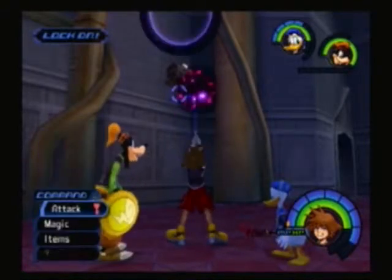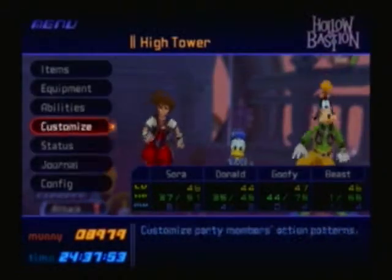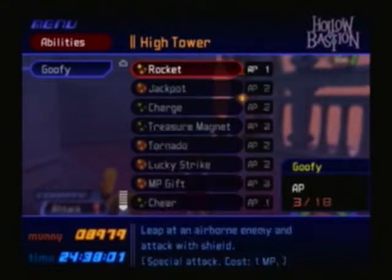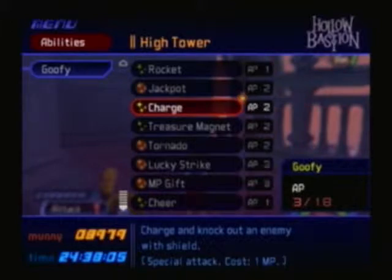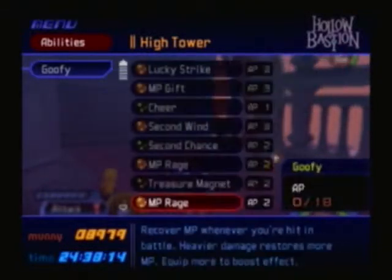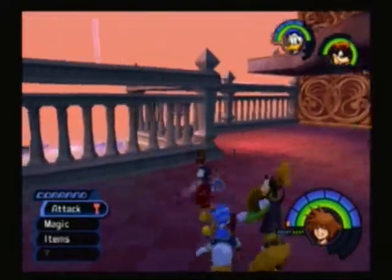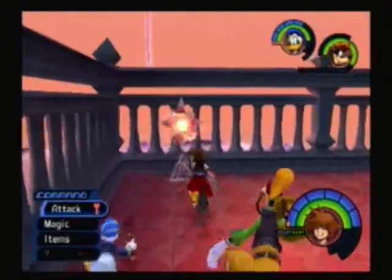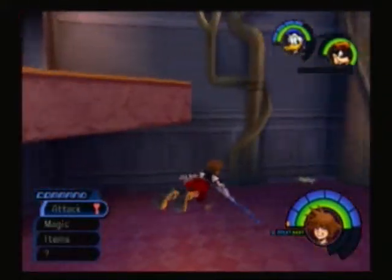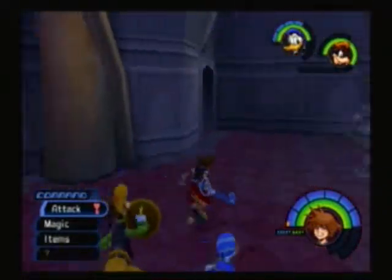And before I forget — Force. Open Sesame. Goofy just got some more AP. Rocket could be nice. We'll give him Rocket and also MP Rage. Second Chance allows Goofy to get one more hit, and Goofy normally gets a lot of defense, so he'll take a lot of hits. But if he just gets down to one HP, that's just one extra hit. What I'm trying to say is that we're trying to give Goofy more defense — one more HP won't do him very much good. So now I guess we'll head on over here, back to the lift stop.